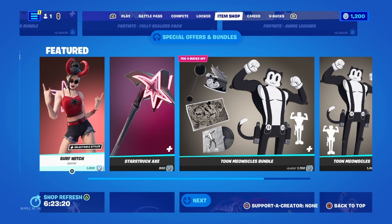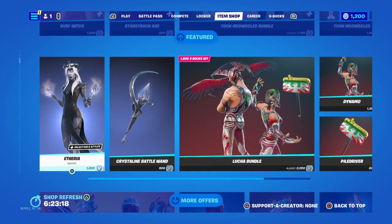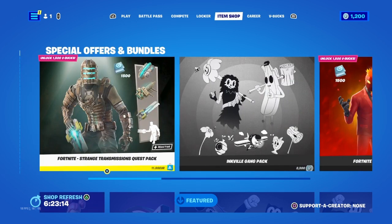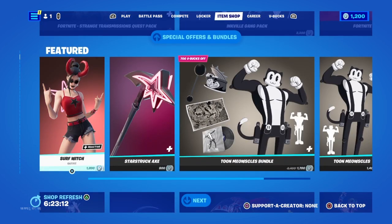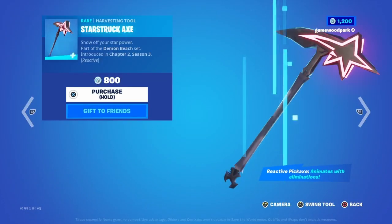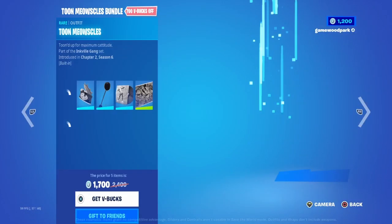This is going to be the January 24th item shop, and I think this is going to be another small item shop. Fortnite has not been nice with us with the item shop for the past few days because they've been really small. So let's get straight into it. First of all, we have the Surf Witch skin with her backing Star Power and the Starstruck Axe pickaxe.